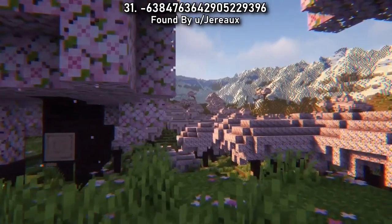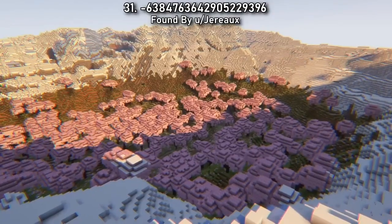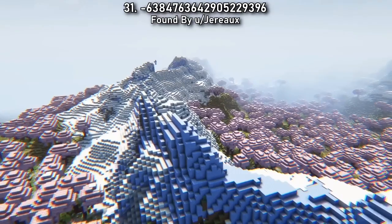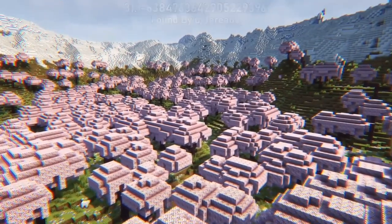You'll begin your adventure showered with petals in Seed 31. Rise above the trees to find you have spawned in another mountain crater. This time, it's wide and flat, giving you good building potential. There's a lot of pink around spawn too — you'll find it hard to find an old tree type in this one.